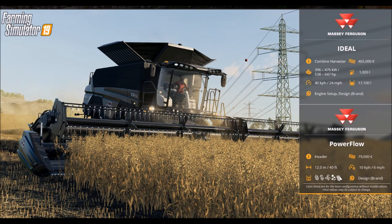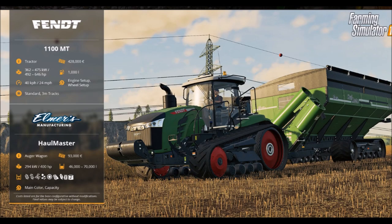Next one will be the Fendt 1100 MT. It's a tractor. It'll cost $428,000, 492 to 646 horsepower, 1,000 liters of fuel, 24 miles per hour, and you can customize engine setup and wheel setup. For tracks, you have standard or three-millimeter tracks.